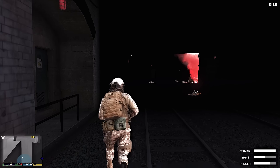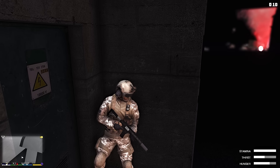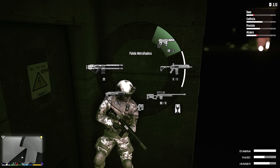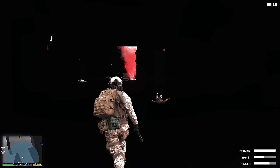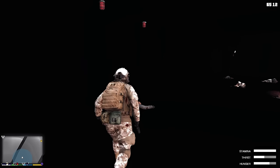Mano, eu acho que eu ia precisar de uma lanterna. Calma. Caraca, filha da mãe. Vamos fazer bandagem mesmo. Usa umas duas aí. Pega essa aqui. E ele conseguiu acertar um tiro aqui em mim. Já era. Eu acho que foi todo mundo. Não dá para enxergar nada. O sinalizador até que está iluminando bastante aqui dentro.